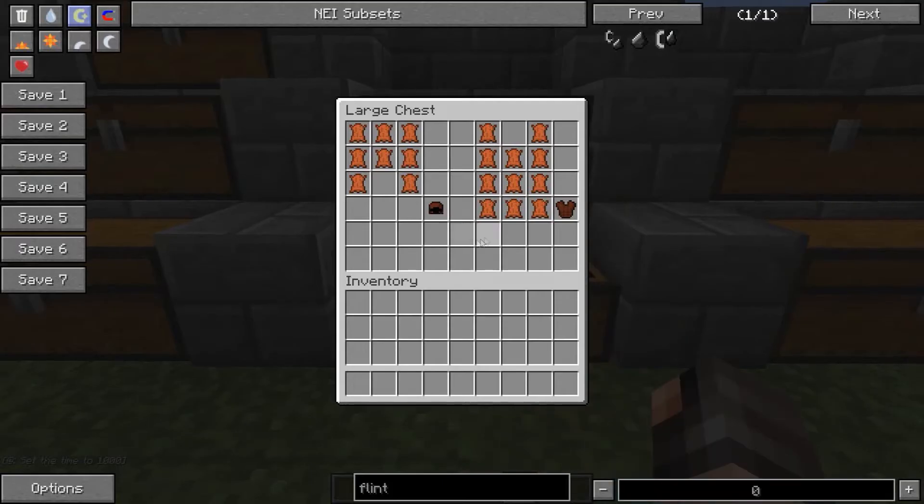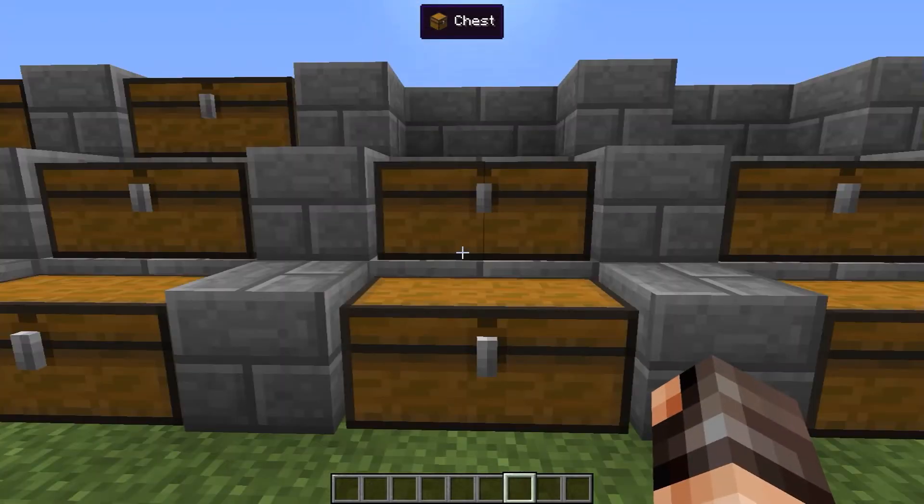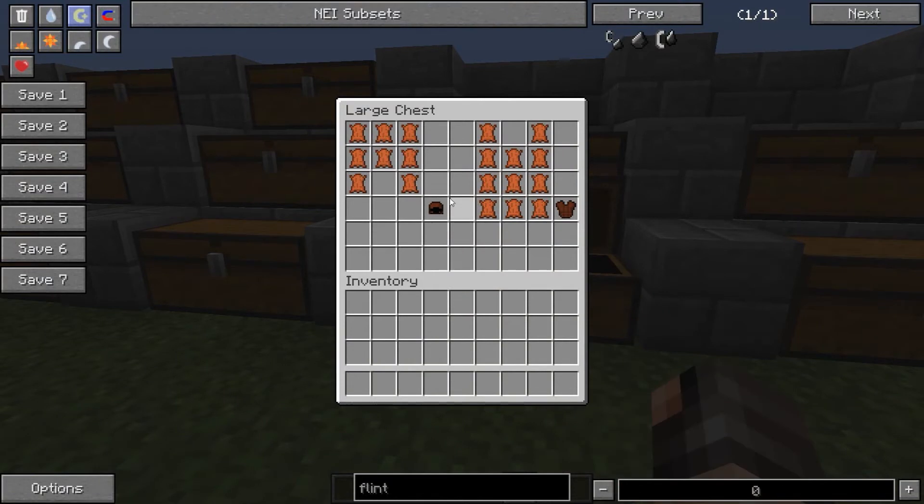These are all your armors. These absorb more damage — there's not an exact amount, it just absorbs more than standard armor. It lasts 50% longer than normal armor.